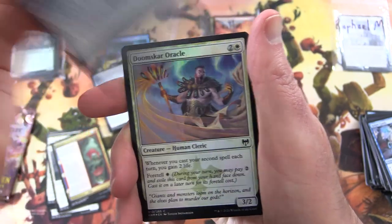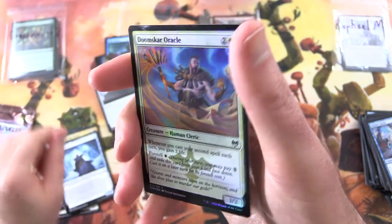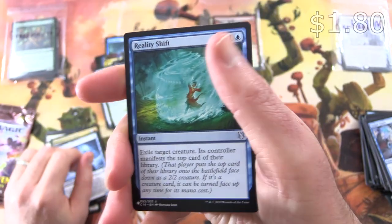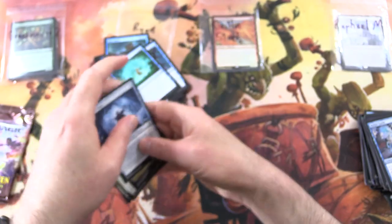Frost Auger. Foil Doomscar Oracle. Reality Shift. Alright, so two list cards there.